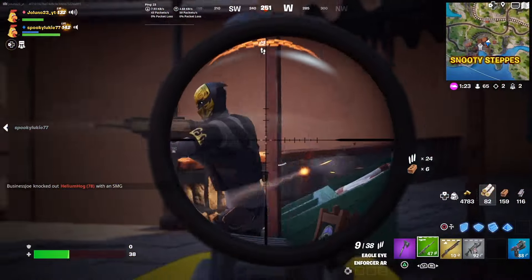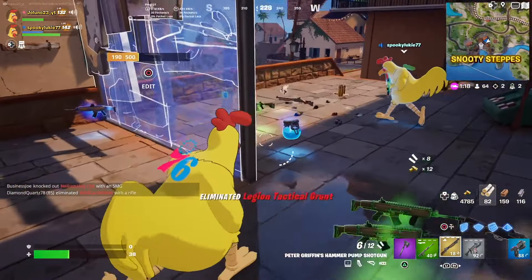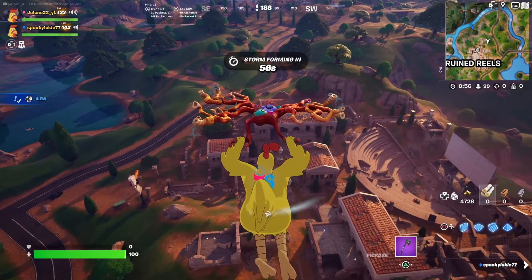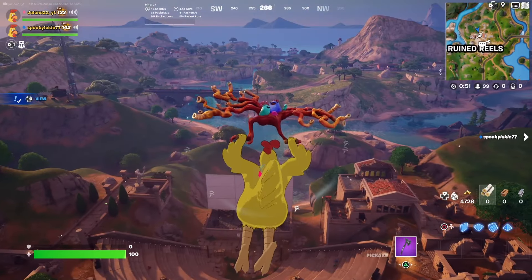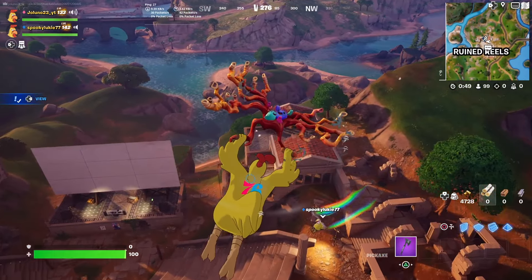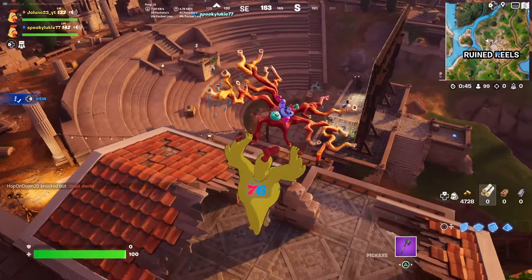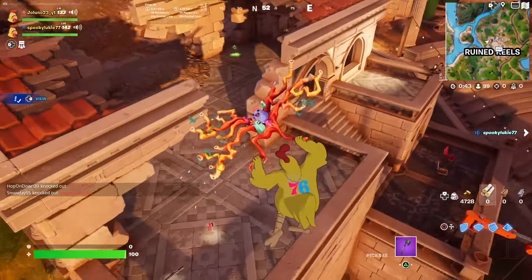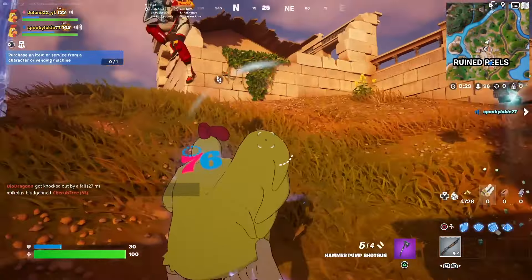Holy mackerel. I really don't understand why they could make this chicken literally the biggest skin in Fortnite, but they couldn't have Peter Griffin be this size. Like, this chicken is literally the same size — he just wouldn't have this giant tail sticking off the back. I still kind of like it though, it's weird.